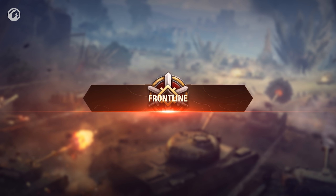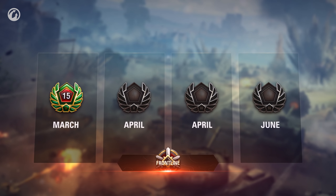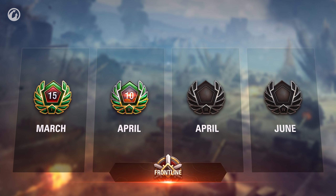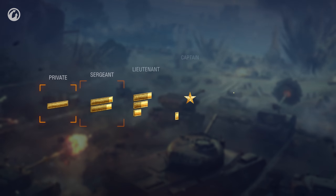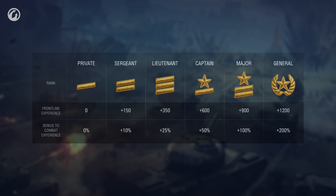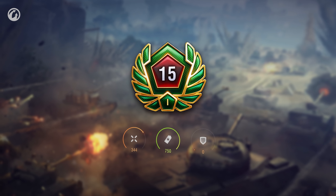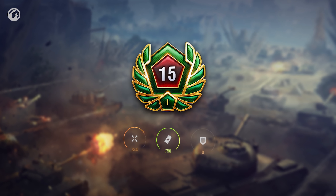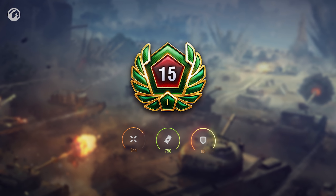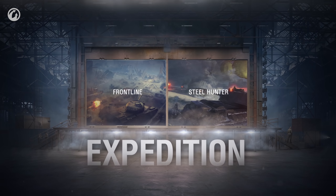The progression changed significantly. In each of the four Frontline stages, there will be 15 levels with rewards instead of 30. You still earn Frontline experience depending on the rank you received in battle and move along the progression. There are no prestige levels. After you reach level 15, special daily missions will become available, which you can complete during one stage. Frontline is a part of Expedition, a bigger event.